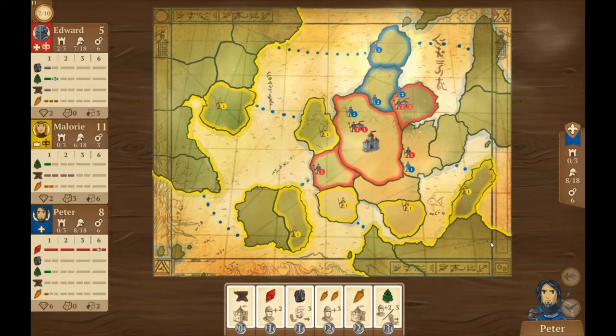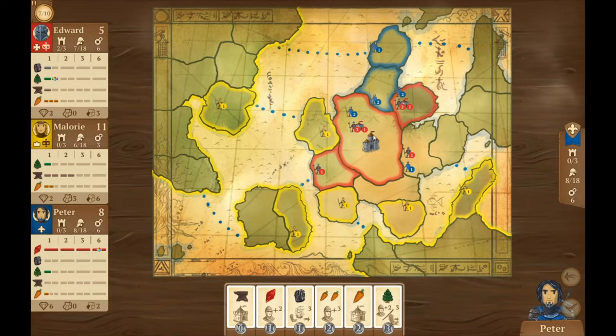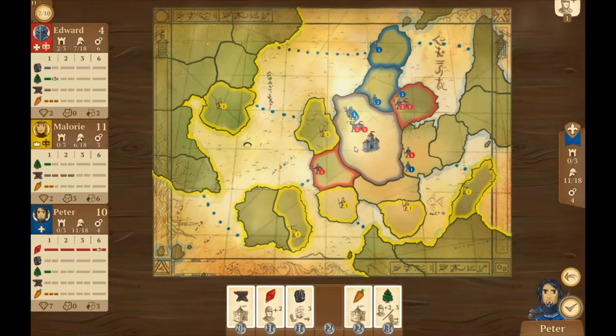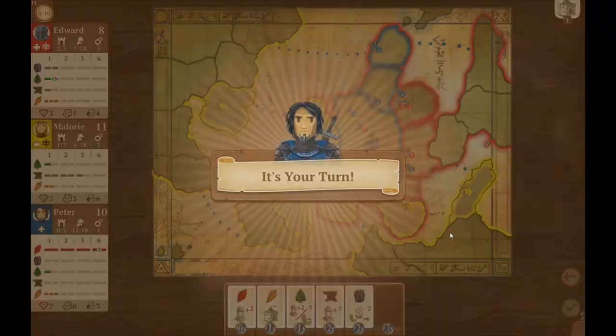It moves along rather quickly. Edward is quickly taking over the center of the map — I definitely need more troops. Still got six coins left. Let's get three more troops so I can possibly move around in a second. Edward starts to move, and now he's going to build a city.